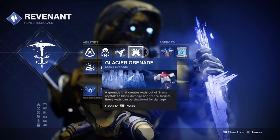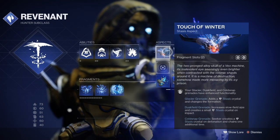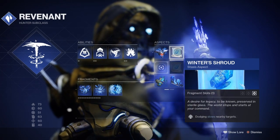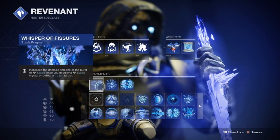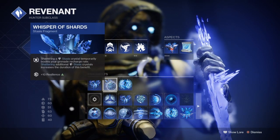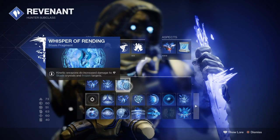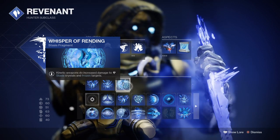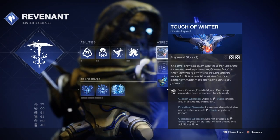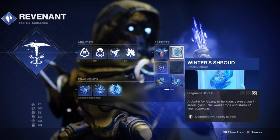Common sense will tell you that stasis is the best choice since you can earn double damage if, for example, we pop our super and let it rain havoc. On top of that we have a lot of customization choices via fragments. Whispers of Fissures provides an extra damage bump to those frozen and shattered. Whispers of Shards provides a boost in grenade regeneration when stasis crystals are destroyed — important since we plan to use our grenades a lot for damage. Whispers of Rending provides a 42.5% increase for kinetic weapons against frozen targets, which helps in areas where kinetics aren't that strong. Add in Winter's Shroud and Touch of Winter Aspects and you can see why stasis offers the most for this build.